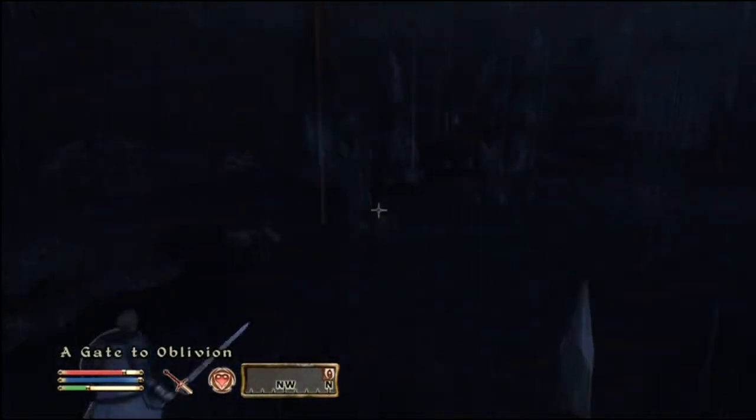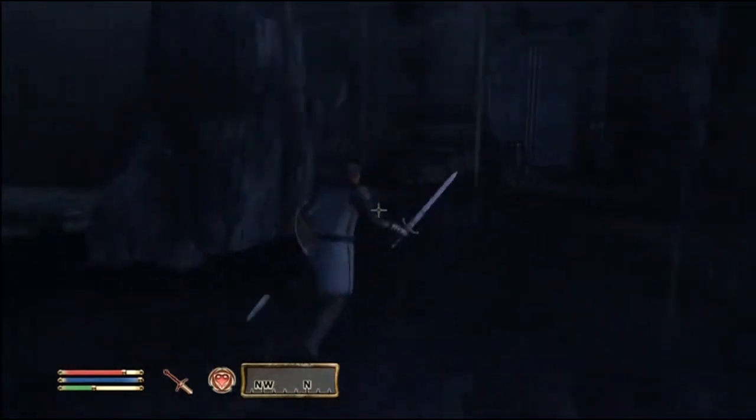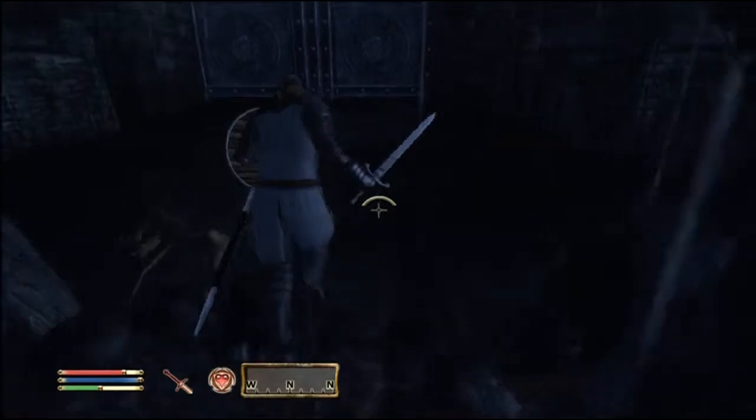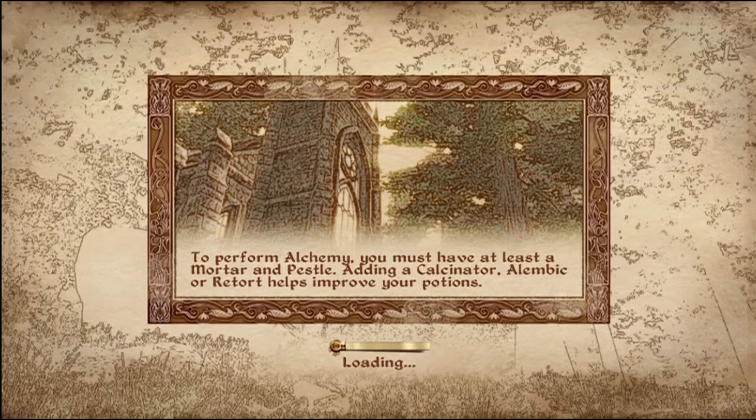Alright, here we go, let's go! Come on Savlian, let's go, run faster! Faster, run faster! Epically jump into the gate — that's what we do. We don't just open doors, we jump into them.